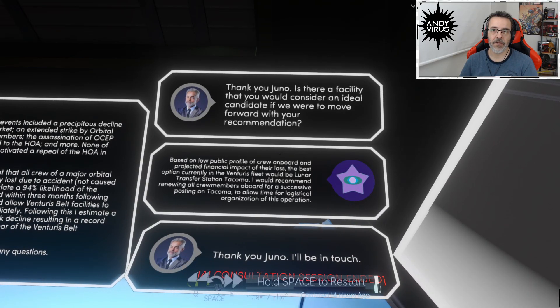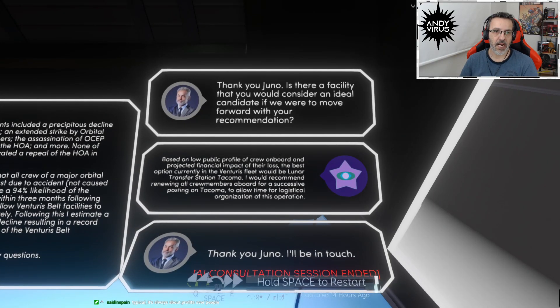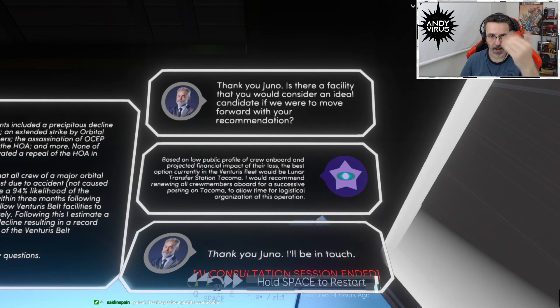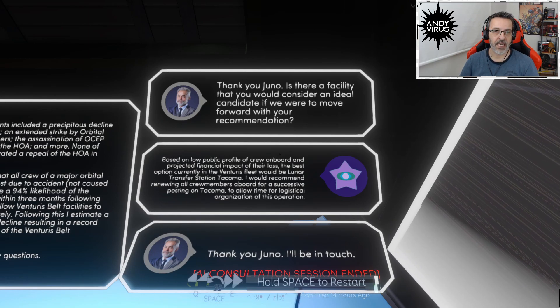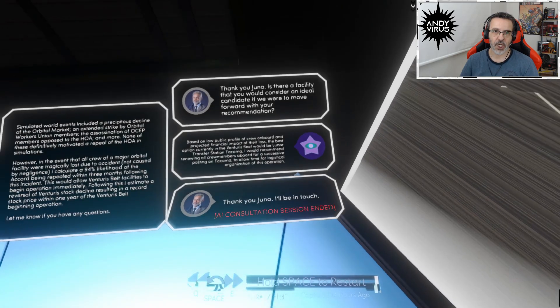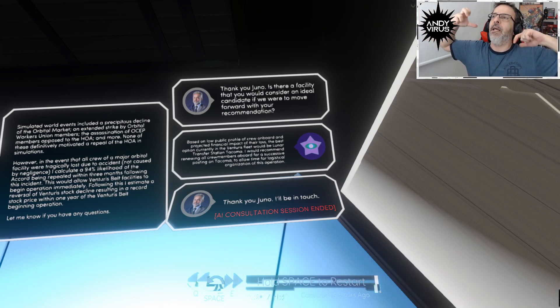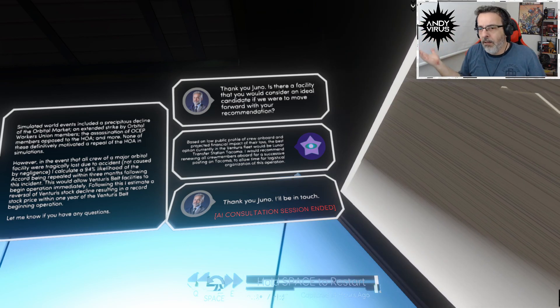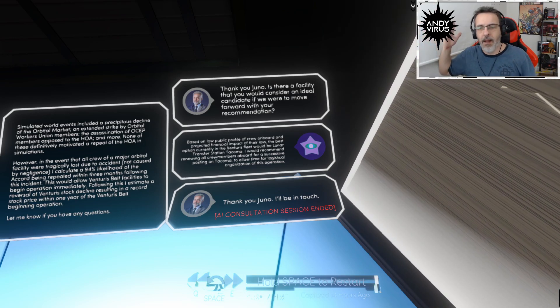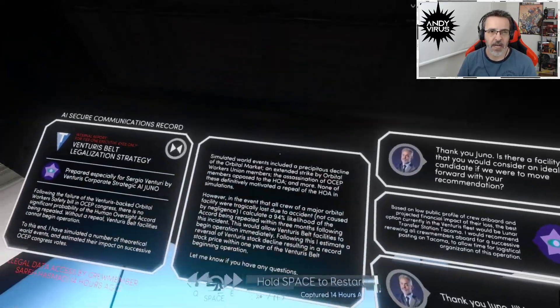Juno: 'Is there a facility you would consider an ideal candidate?' Based on low public profile of crew and projected financial impact of their loss, the best option in the Venturis fleet would be Lunar Transfer Station Tacoma. I would recommend renewing crew members aboard for a successive posting on Tacoma to allow time for logistical organization of this operation. So basically, Venturis deliberately selected this low-profile crew - Sarah Hasmati was in a court fight, Natalie was a hippie, Roberta was whatever - they had the most low profile. They found us.